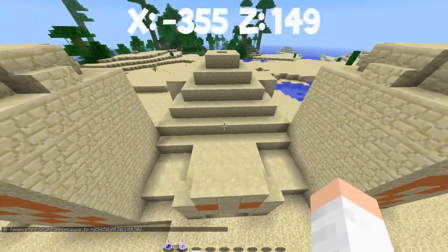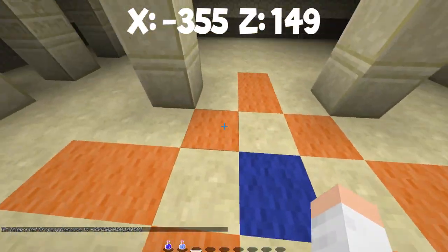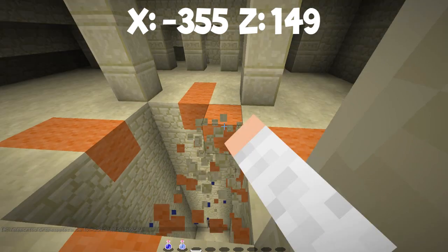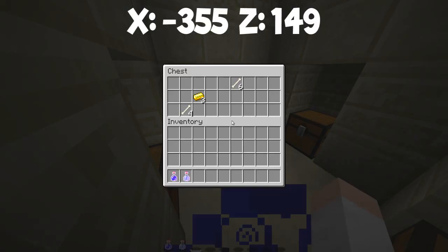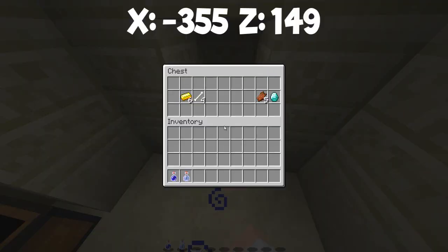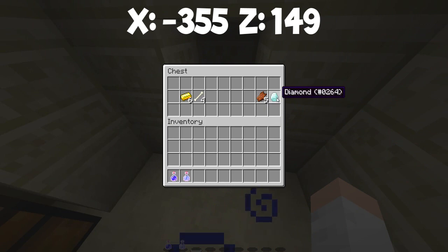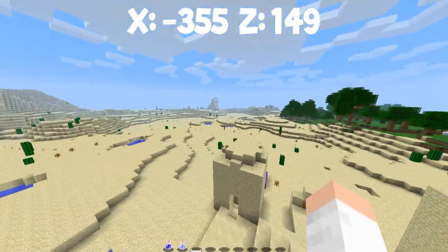On to the next location, which is actually another desert temple, pretty close by. If we go into this one we can see what's in here — let's drink our night vision potion. We got some more gold, some bones, some more iron, so you're going to be able to make iron armor. And there's actually a diamond in this one, so you'll be able to make some iron armor right off the start.